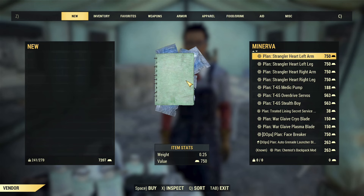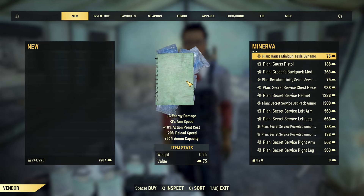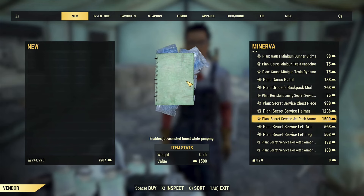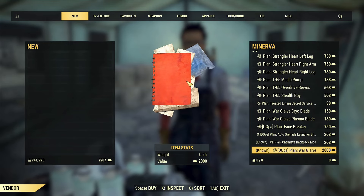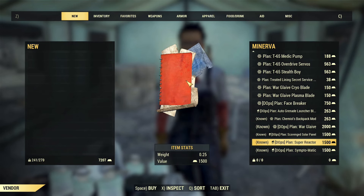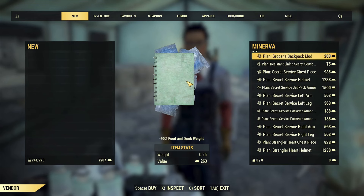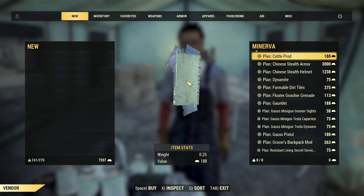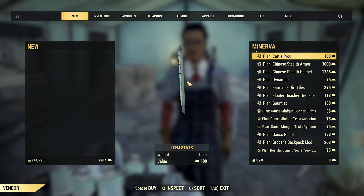There are also several linings for the secret service under armor, but both available ones are the bad variants — you want the shielded lining, which is not on offer here, so don't bother unlocking those. Overall, I'd suggest getting the secret service armor, the weapons relevant to your build, the Chinese stealth suit, and the backpack mods. Other than that there isn't much else worth your time. Hopefully you've enjoyed this — don't forget to like, comment, subscribe, and we'll catch you all next time in the wasteland.